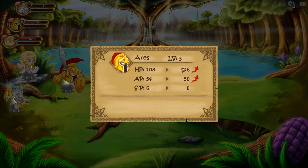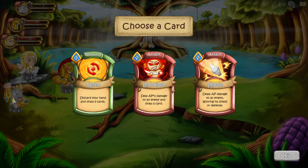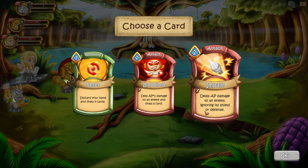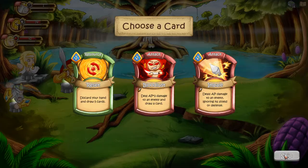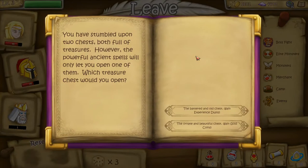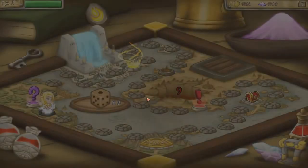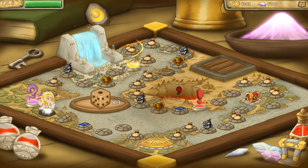We've leveled them up so they gain additional HP and action points, which is really cool. They can't level up further because of the player cap. Impale deals AP damage to an enemy ignoring its shield or defense. Now because we've hit the player cap we'll go to the event and then leave to go back to the main map to increase my level cap so the deities can level up more. We have two chests — let's gain gold this time.